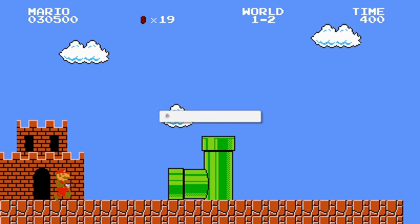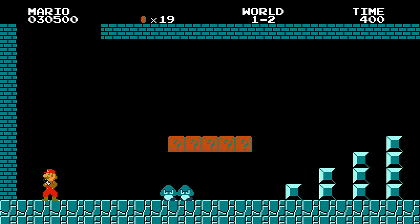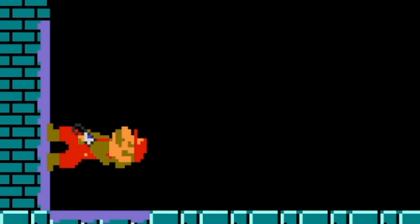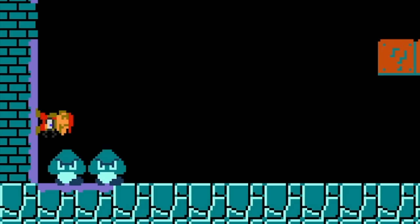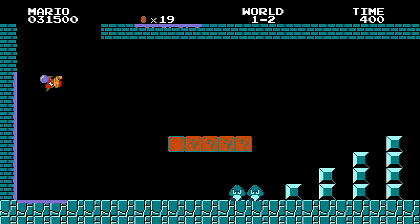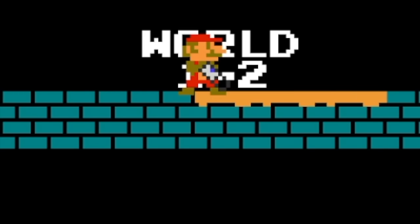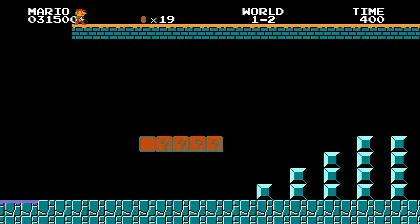Alright, one two - they call it World 1-2 because it's the second level of World one. Alright, we're going to go up here - see you later Goombas! Whoa, that was a little scary. Hold on, this is going to be amazing. Oh no, here they come - don't tickle my nose please. Oh, they hit me. Alright, we should be able to use the bricks to stay safe. Let's coat the top part with orange for some fasty fast action!